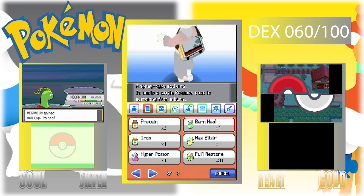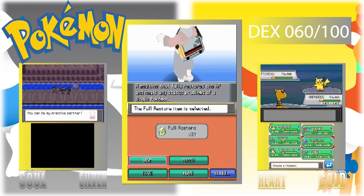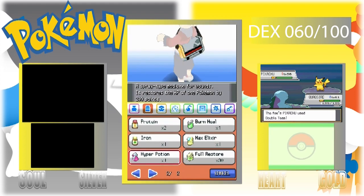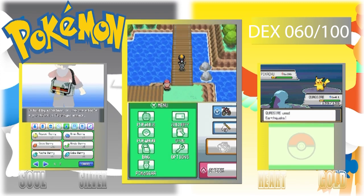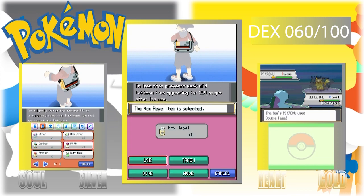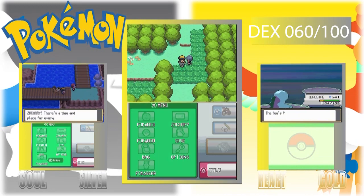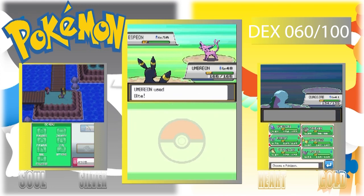I probably could have sped this up a little bit faster because mainly this route is grinding right now. But the level I'm looking at — level 50 is the highest the Elite Four goes to right now, which I'm okay with. At least it's not like level 60.